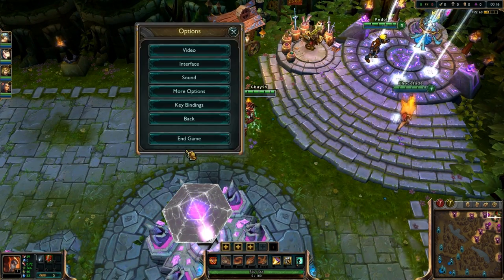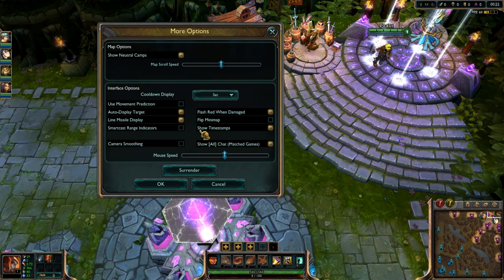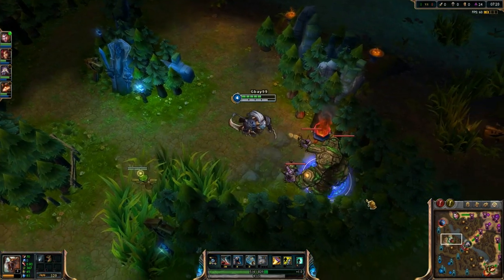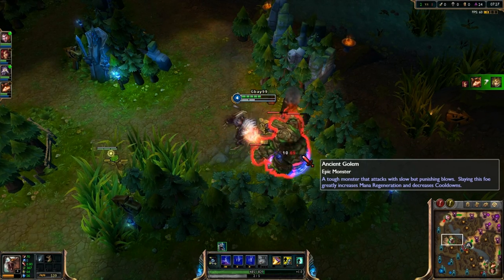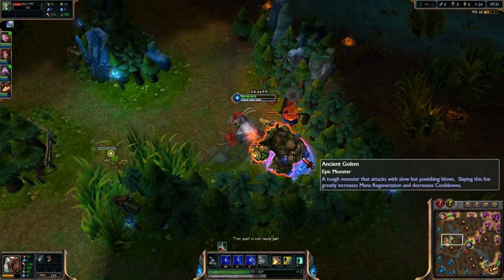Now before you do anything, go into the Options menu, go under More Options, and make sure you have the Show Timestamps button checked. This will put the in-game time next to everything you say in chat. So when you're in a teamfight and you smite steal their blue in the middle of it, you can just type TB for their blue into chat, instead of having to calculate what time it will be up and then type TB in addition to the time.